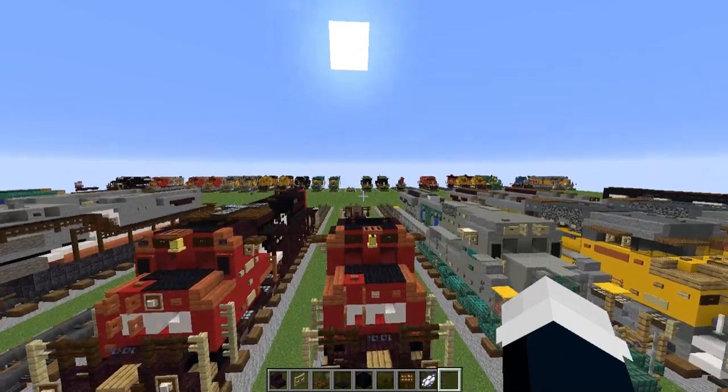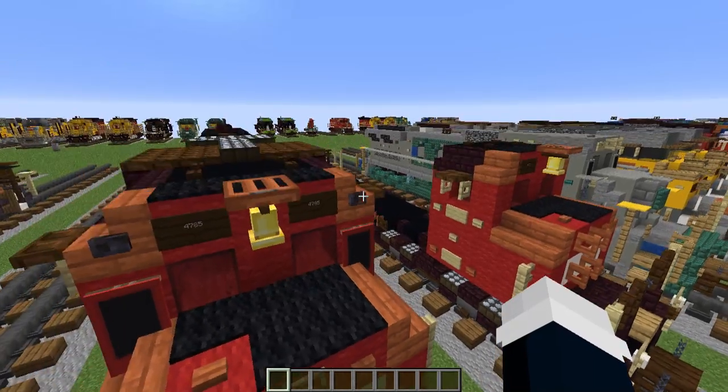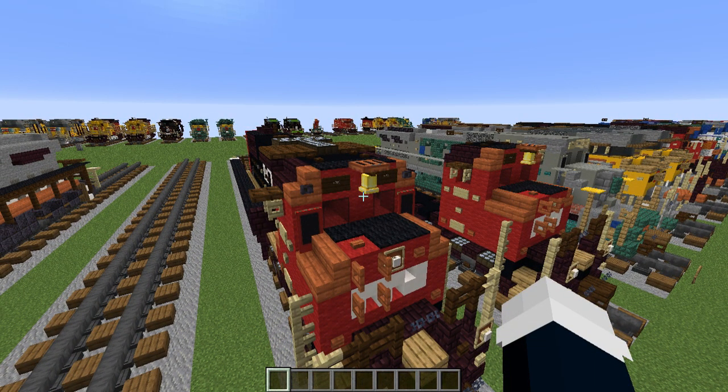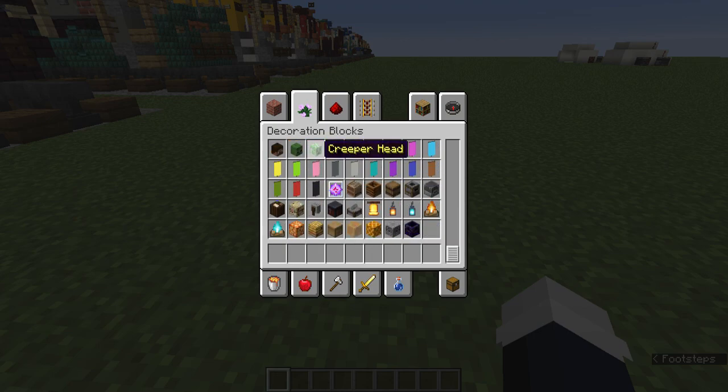Now let's add a dark oak sign right here with the number of our CN GP30-2W — I'm going to make this 4785. Now we're going to need a few more blocks, but these are a bit more complicated details. We're going to use the debug stick for one of them and do the banners for another. We'll do the banner one first since anyone can do this on any version of Minecraft.